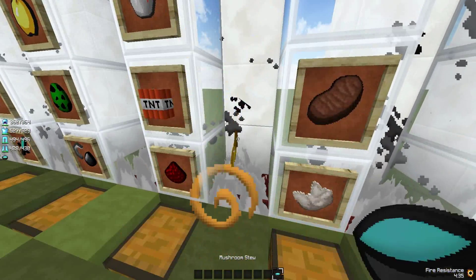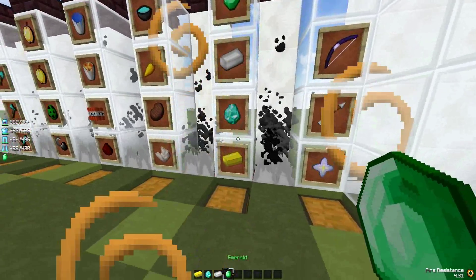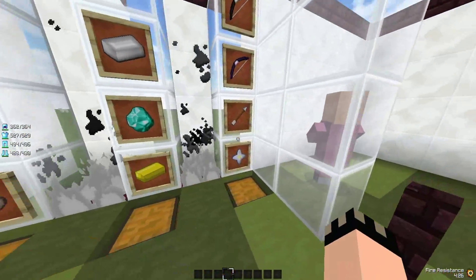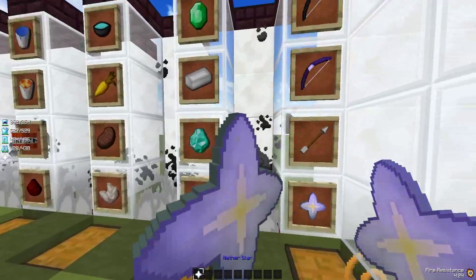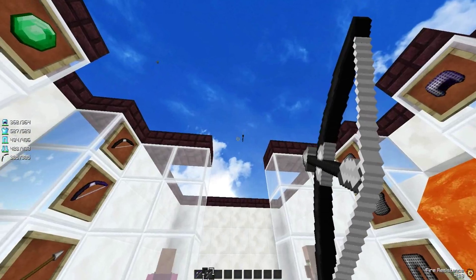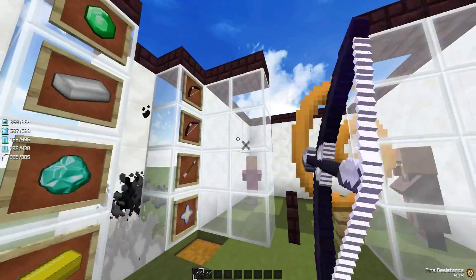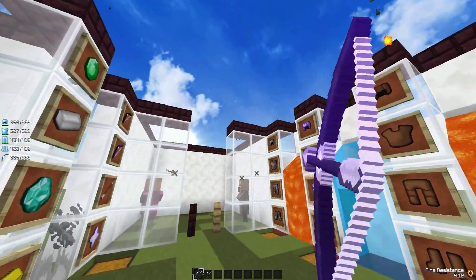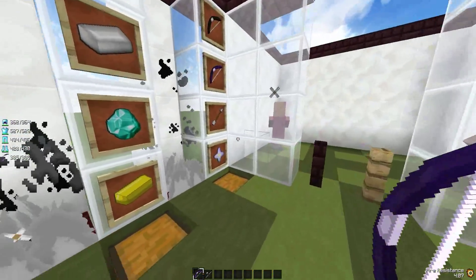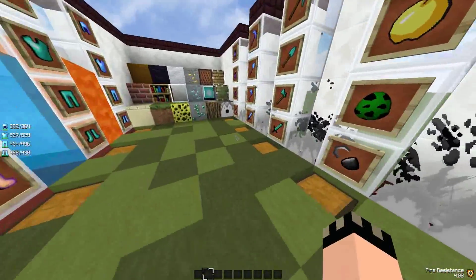It's pretty much a combo pack. We have faithful ores right here — emerald, iron, diamond, and gold ingots. Then the nether star, the arrow, and a regular bow and enchanted bow. Here's the regular bow — it shoots little stars out of it. And here's the enchanted bow, which also shoots gray fire along with the stars.